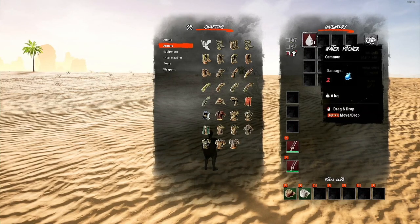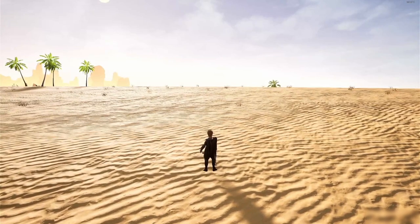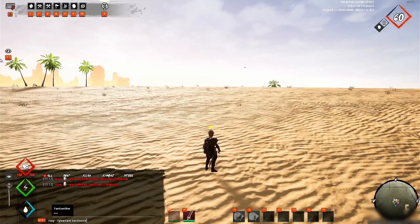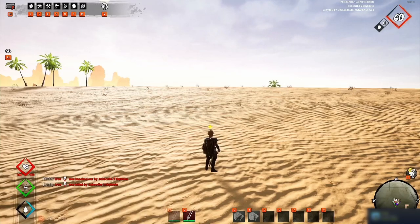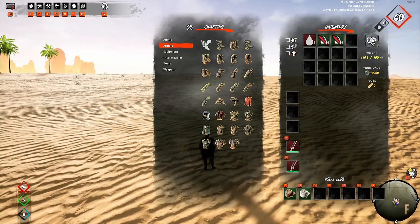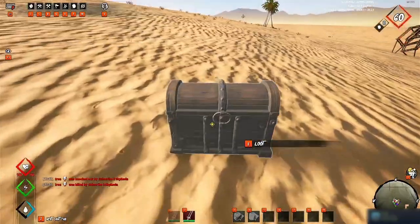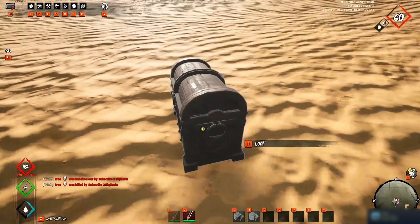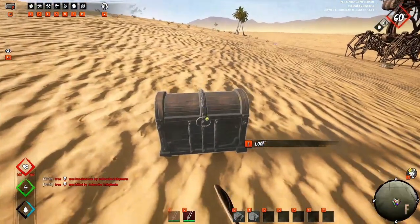The next item is the Test Loot Box. Of course we have the typical weapon, armor, tablet, and tool loot boxes, but in this case the Test Loot Box can give all types of fiber, fiber weave, wood, stone, and other basic resources. I tried opening over a hundred of them with nothing out of the ordinary being pulled from it, but it was clearly used when they started making the loot boxes in the first place.